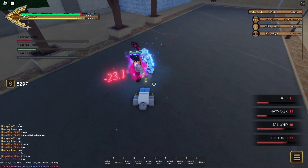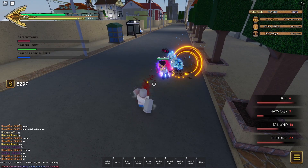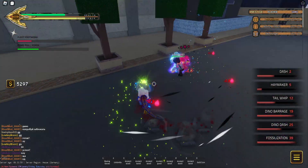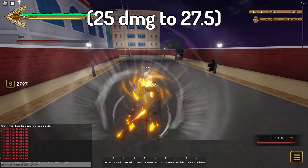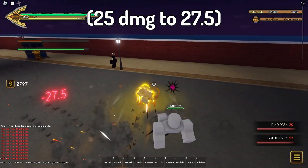First off, golden skin actually works now, which makes the spec finally viable again. But not only that, golden skin now also buffs melee ability damage. As you can see, if you have golden skin active now, the damage of your ability is buffed by 10%.